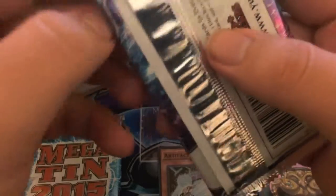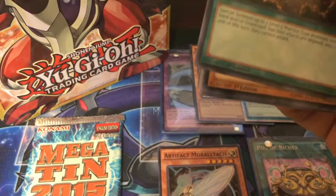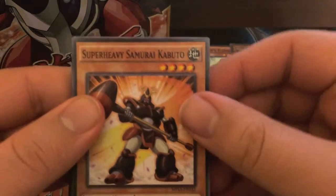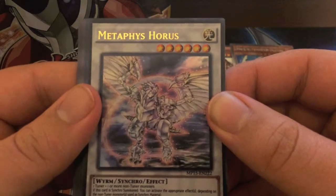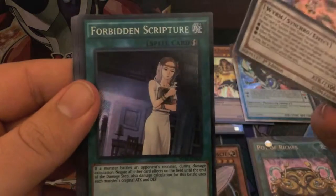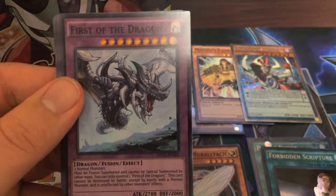Next Mega Pack. Feast of the Wild Level 5 — I think this is actually a pretty good card, if I remember correctly. Super Heavy Samurai Kabuto, Hymn of Light, Bujin Intervention, Chain Dispel, Satellarknight Beetlejuice, Gladiator Beast Augustus. Our Ultra is Metaphys Horus — is that like a Horus the Black Flame, or that Horus level 6 monster type synchro? It's a Wyrm, actually kinda cool. Our Secret is Forbidden Scripture — man, strong Forbidden card. And our Super is First of the Dragons. I have so many copies of this card, ridiculous.